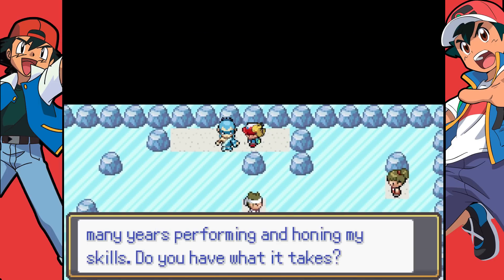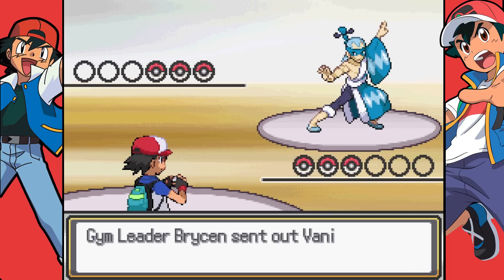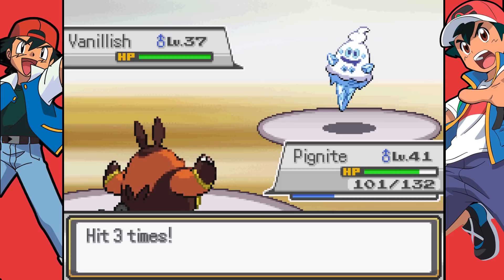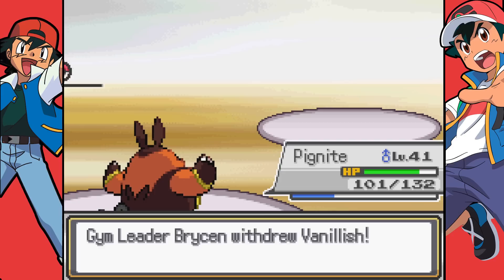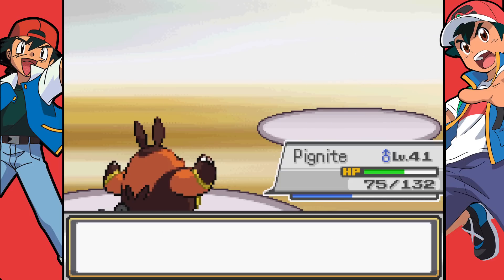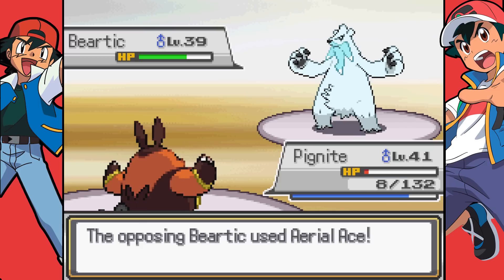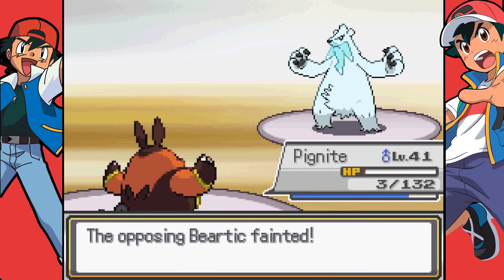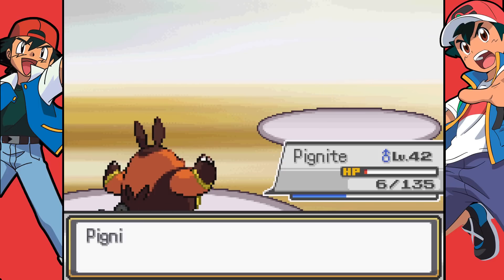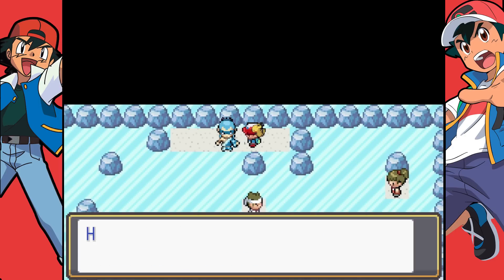Welcome to my gym. I've spent many years performing and honing my skills. Do you have what it takes? I hope so. I'm going to take these in to try and train up Krokorok a little bit. Let's hope Pignite can sweep. It's our last Flamethrower - we got Arm Frost. All good, let's go for a Flame Charge to boost that speed. Flame Charge is definitely the move to go for. Vanillish, Flame Charge, let's go Pignite. Absolutely smashed it. You've earned the Freeze Badge! Now we got Frost Breath.